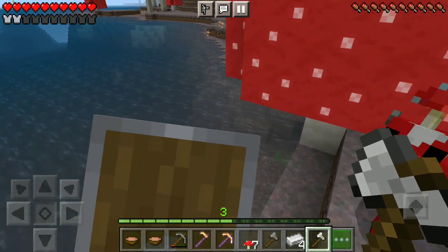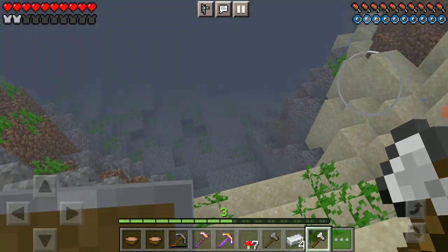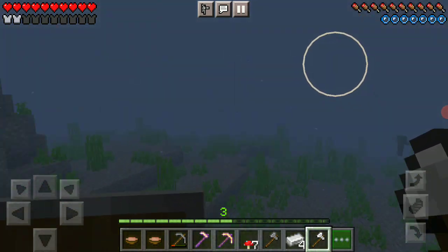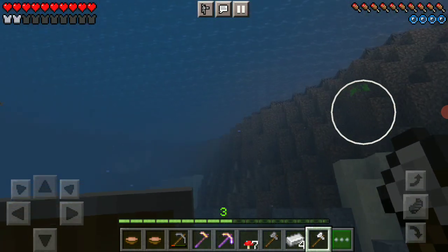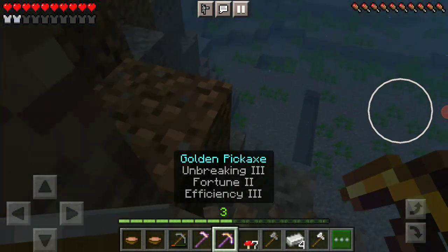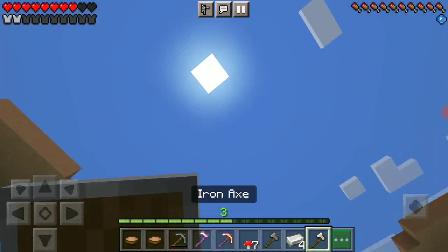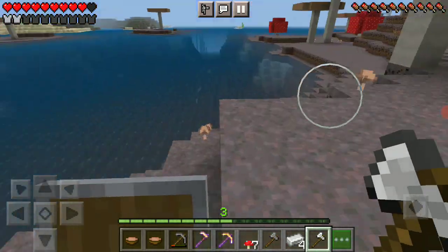Let's go — come on, Drowned! Where are you? I'm coming. Wait, why is there a dripstone? Is there a cave? At least my armor didn't take any damage.